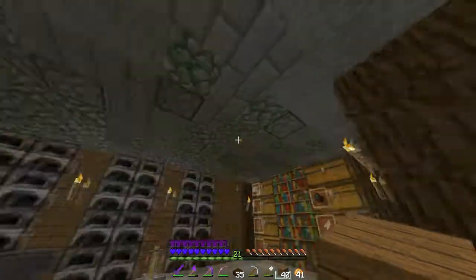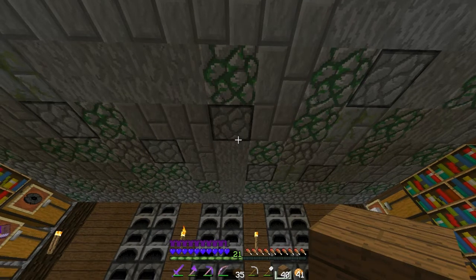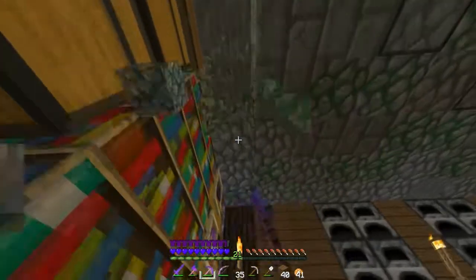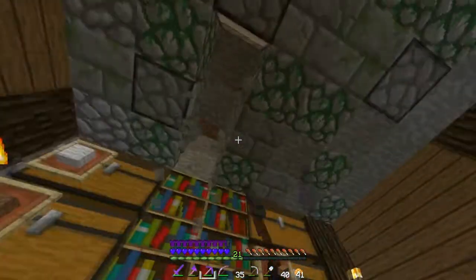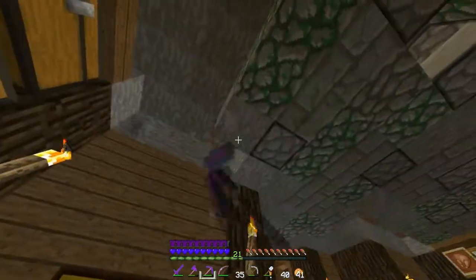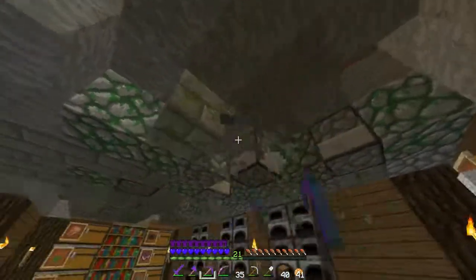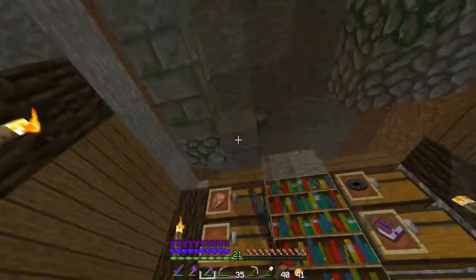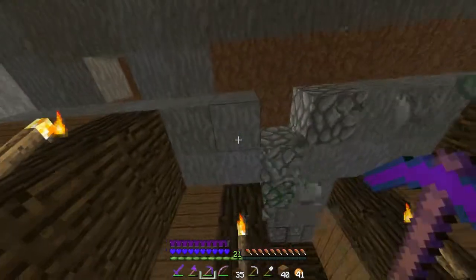That looks nice — I like this. We need to come up with a new system of lighting. I think what we're going to have to do is replace the roof with stone slabs, which I hate to do because this roof looks so fine and dandy. But I have a really great lighting idea — I'm not sure how it's going to turn out, but we're going to test it out. What we're going to need is some glowstone, which we actually don't have — that's an issue. We're going to slab up this roof and we'll need white stained glass. Sounds a little weird but you guys will see in the end.